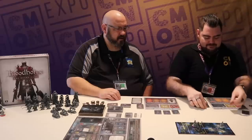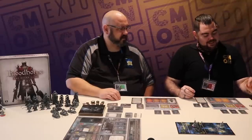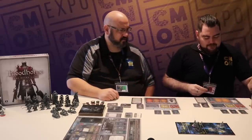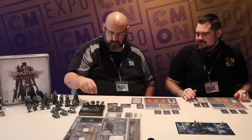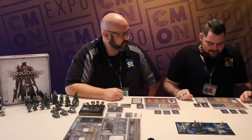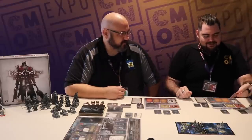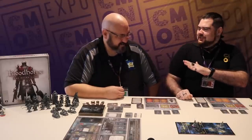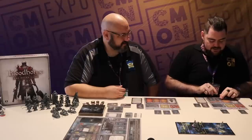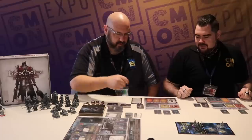I only have five health and I accidentally gave myself too many HP tokens — correcting that now, so I'm at four of my five health remaining. I'll draw my three cards, and now all nearby enemies activate — he's going to attack me on his turn. I'm going to go a little defensive — hit him with a basic slash and use a vitality card to block one incoming damage.